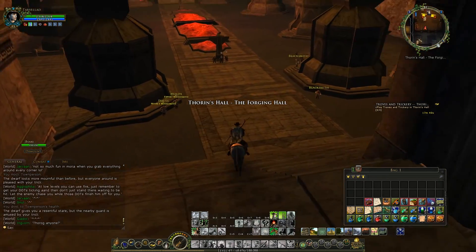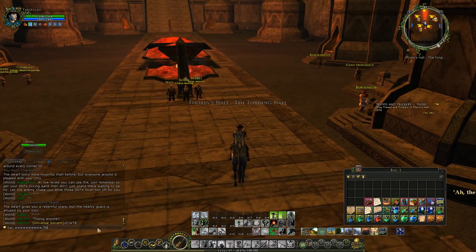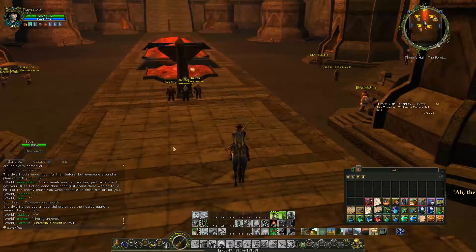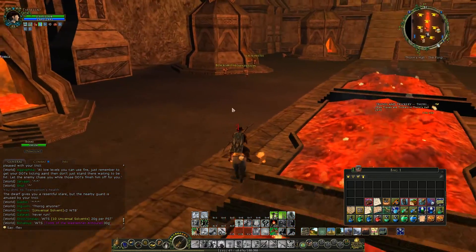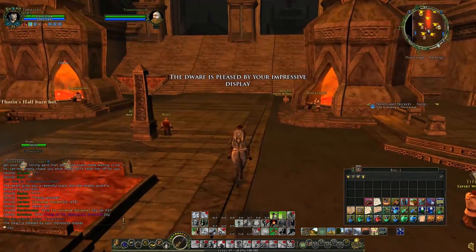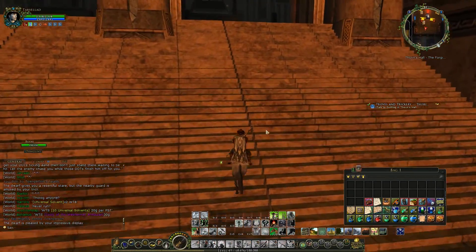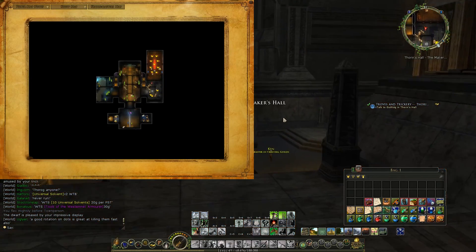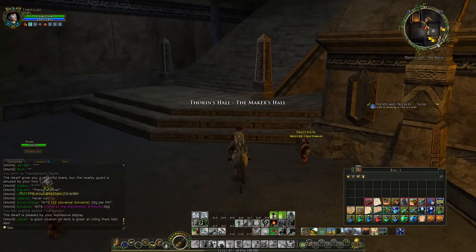Then we have to come over here and do slash flex. Here he is, I see him. And now we can talk to Guthlag in the Thorin's Hall Inn, or wherever it's supposed to be called, which will be fairly easy. We can actually quite easily get to it just by traveling down this area.